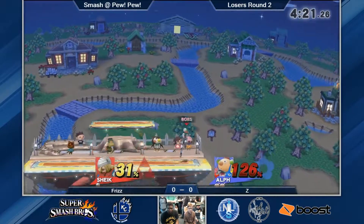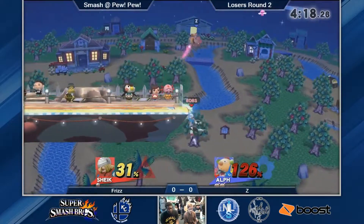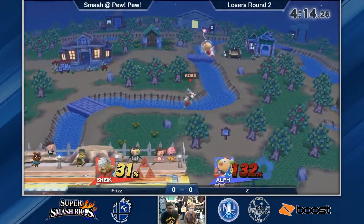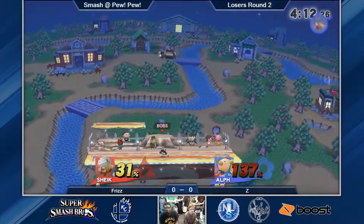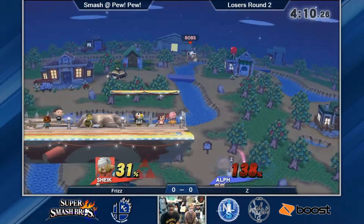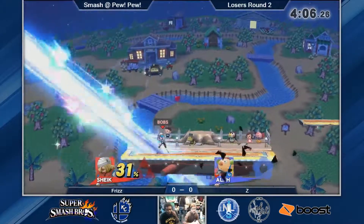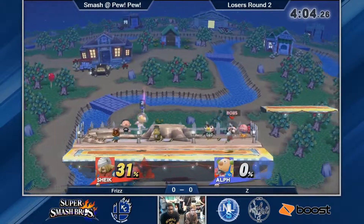Frizz is not letting Z get comfortable here. He's going to have to intercept that recovery — probably with the Bouncing Fish though. Sheik has a lot of trouble killing unless you just go deep. That's the thing he's just going to have to do here. Oh, he's going to get the forward smash and even it up. Good stuff.